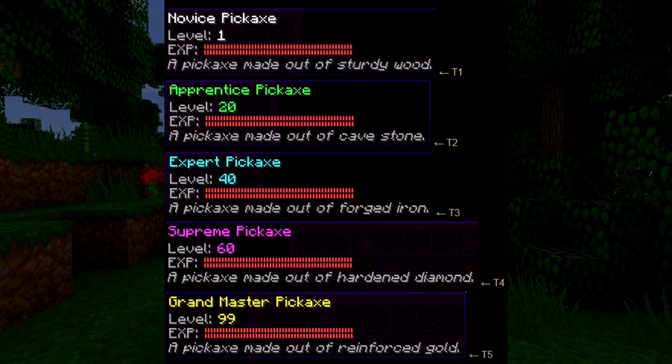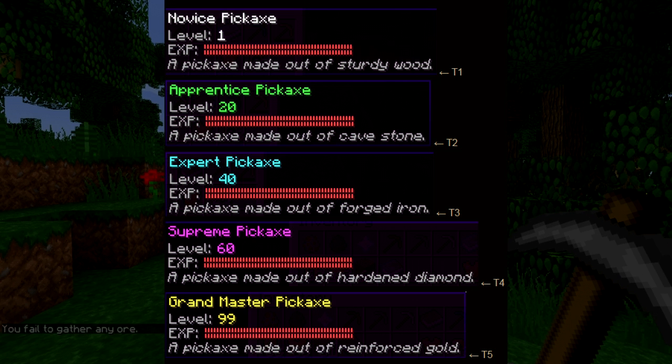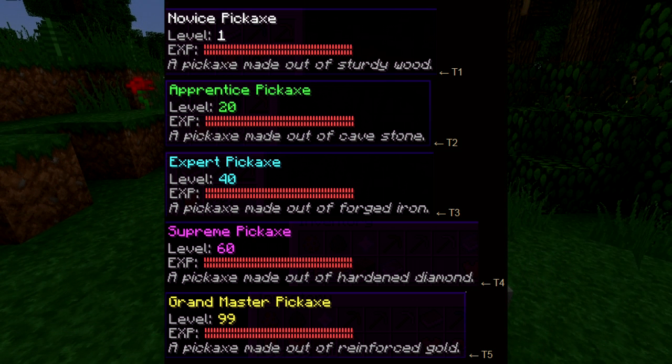There are five tiers, like the equipment used for combat. When a pickaxe is level 99, it will read as 'Master.' When you reach level 100, which is the highest value on a pickaxe, it can no longer be upgraded and will no longer receive experience. When this occurs, you can choose to exchange the pickaxe into a merchant to receive enchantment scrolls.